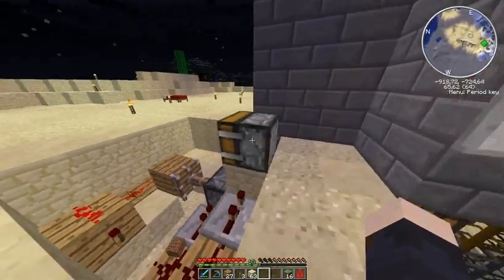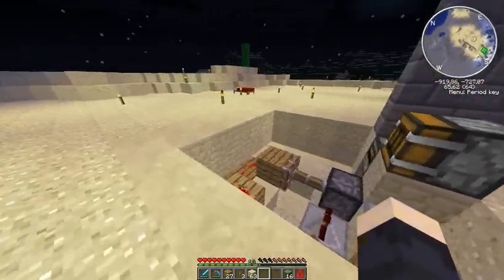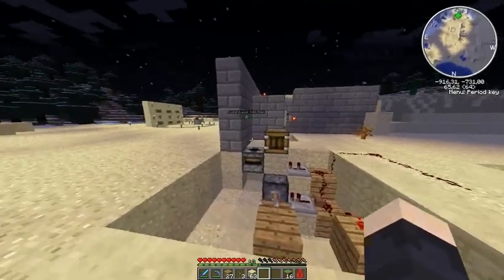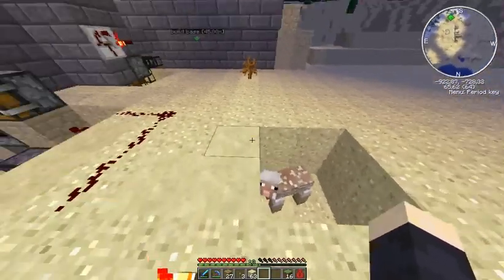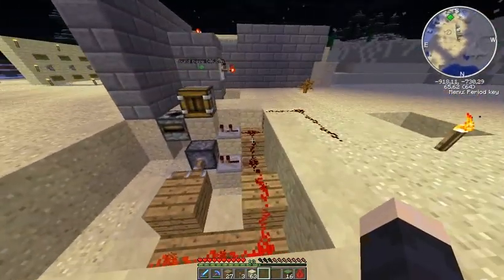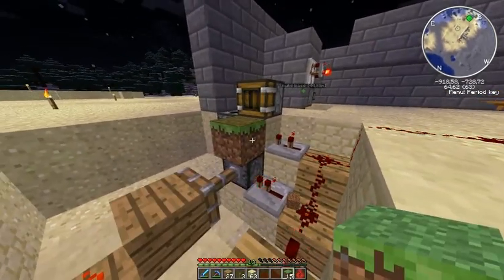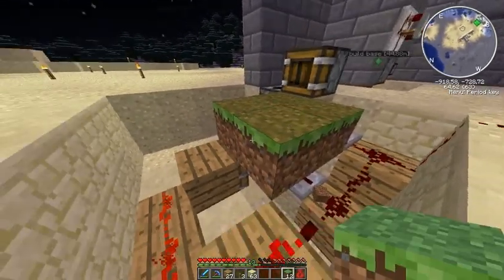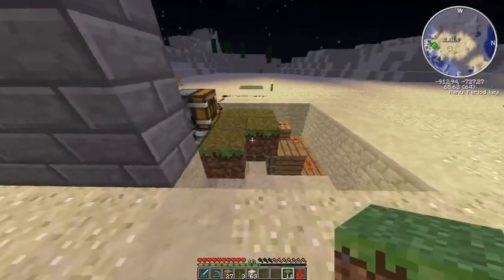The deployer acts like a player's right click. So when you activate it, it will right click what's in front of it and shear the sheep. Next, let's place some grass blocks for the sheep to stand on.